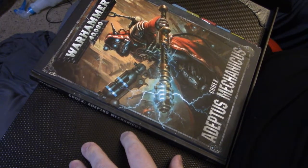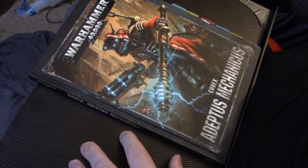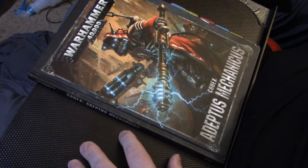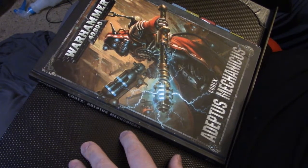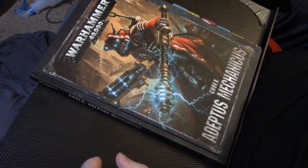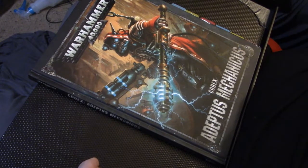In the first battalion, I have a Tech Priest Dominus and an Engine Seer. They're going to be Forge World Mars. Then I have three groups of Rangers. The first group is two Rangers, one Ranger Alpha, all with Galvanic Rifles. The last two Rangers in that group will have Transonic Arquebuses. The next group is one Ranger Alpha with a Galvanic Rifle and five Skitarii Rangers with Galvanic Rifles. All the Rangers come in at 142 points and the two HQs come in at 120.